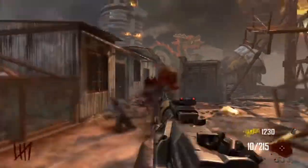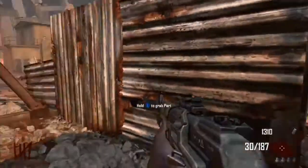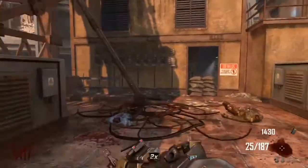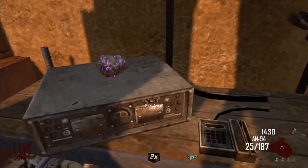To get the radio, follow exactly where I'm going — it's not far, they're all in and around the roof area. Once you've got the radio, grab it and go back over to the table, put that on the table. After that there's one more part that you need to go get.